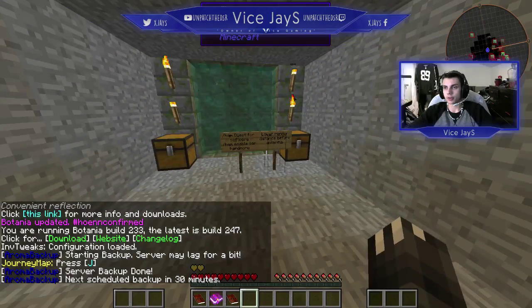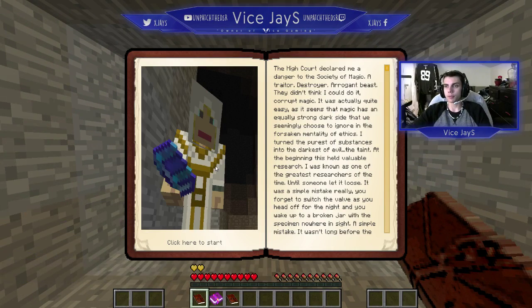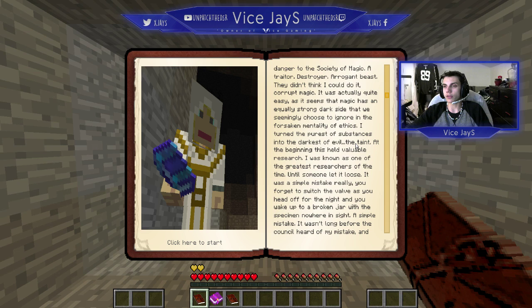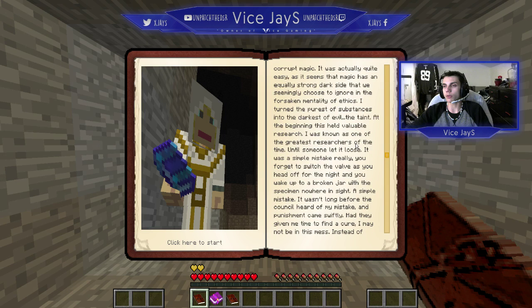Here we spawn in. I'm going to read you guys the intro. 'The high court declared me a danger to the society of magic. A traitor. Destroyer. Arrogant beast. They didn't think I could do it. Corrupt magic. It was actually quite easy, as it seems that magic has an equally strong dark side that we seemingly choose to ignore in the forsaken mentality of ethics. I turned the purest of substances into the darkest of evil. The taint.'